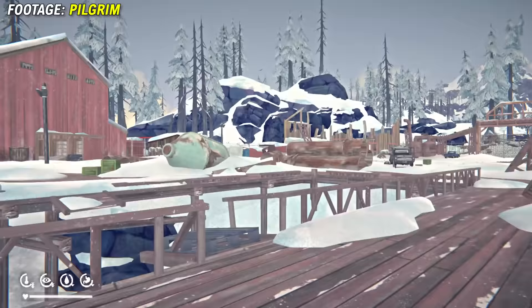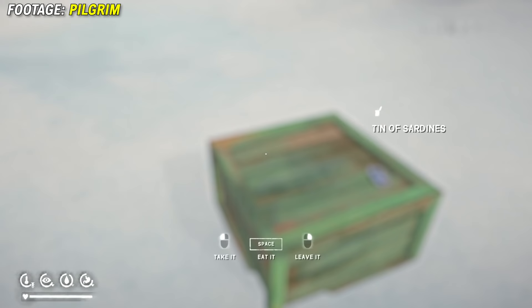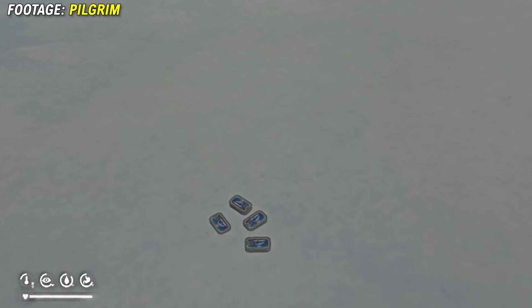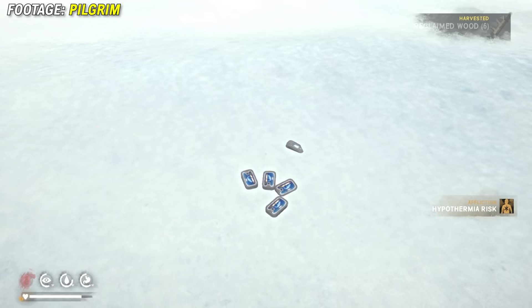However, the secrets of the cannery don't actually end there. Keep in mind that the cannery has a bunch of hidden food inside the green crates. Pretty much all the green crates around here can be broken down, and you will find tins of sardines inside them, so there are quite a lot of sardines to be found if you want.